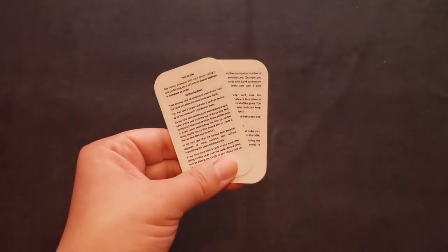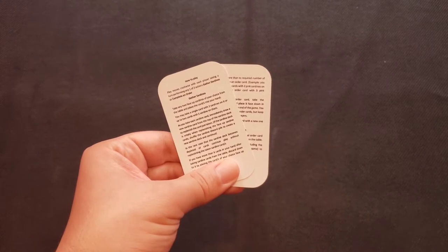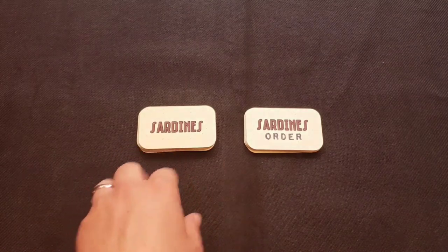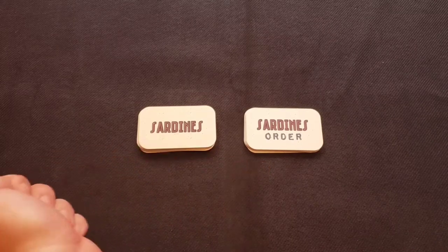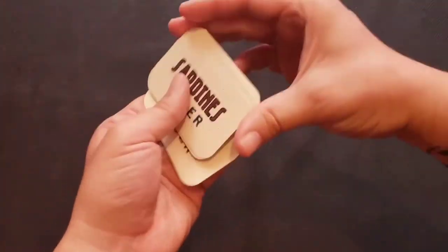During setup, the first thing you need to do is find the rule cards. Place these cards nearby in case you need to reference them during play. Next, separate the playing cards into two different piles. There are two types of cards: sardine cards and sardine order cards. You'll know which is which because they are labeled on the back of the cards. After which, you will shuffle each of these decks separately.